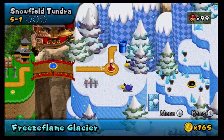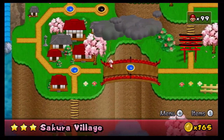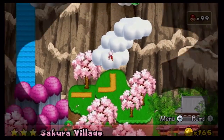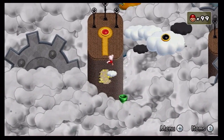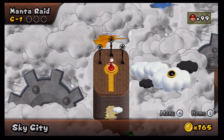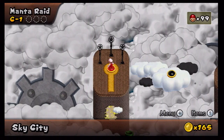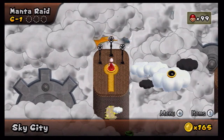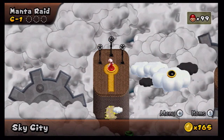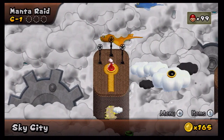Looks like we're on to World 5 — Freeze Flame Glacier — but we're not doing that next time. Next time we'll be doing World C. Come on Mario, hurry up — let's head on to Sky City. Well guys, thanks for watching. I hope you enjoyed this video. Make sure you like, subscribe, and check out the other channels. Share is care, like they always say. Next time we'll be doing World C Sky City, starting with World C-1 Manta Raid.